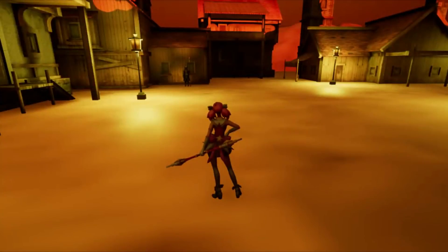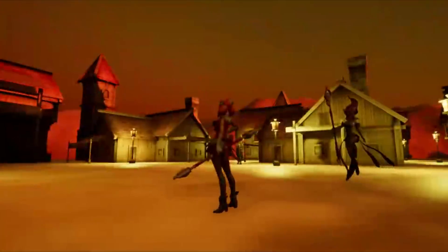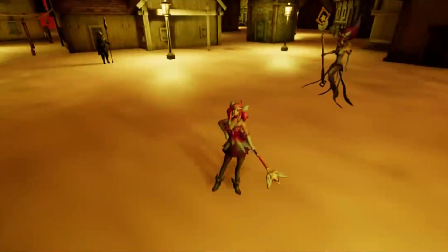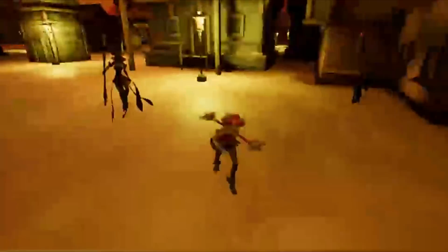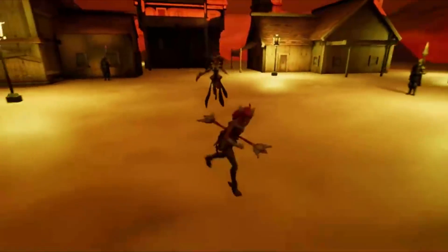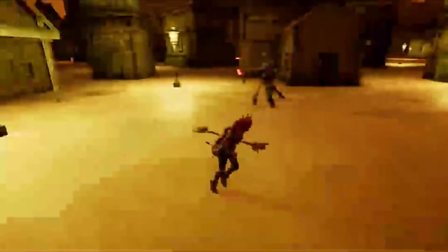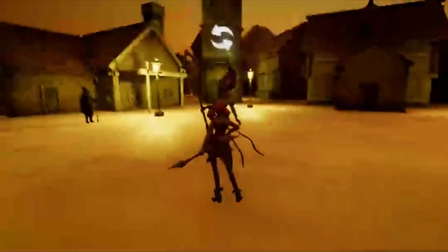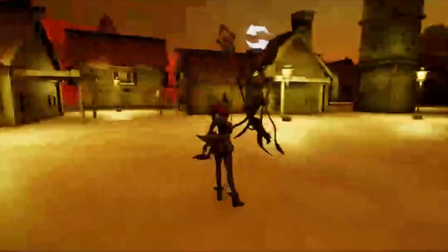Hello everybody, this is a small update on my RPG project Burning Bright. It took a while because I've been quite busy, and I'm still new to Unreal Engine 4, so I'm still learning. I've learned how to do quite a few things, such as having AI follow your player, and I've added a collision box for every character.